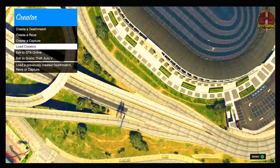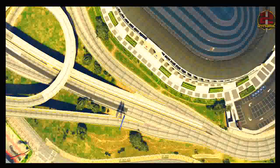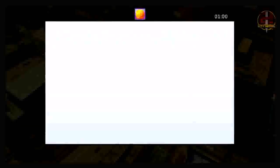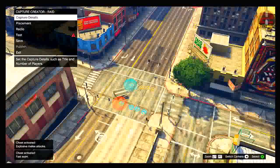From the main creator screen, go back down to 'load creation' — this is where your capture comes into play. Go ahead and load up your capture. The capture needs to be made before you do the glitch, but it doesn't take long. Once you've loaded up your capture, you are at the last part of the glitch. You can now input every cheat code you know on this menu — super jump, super punch, super swim, anything you like. I will have a full list of all cheats in the description below for both Xbox and PlayStation.